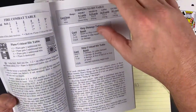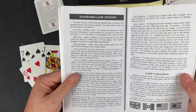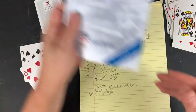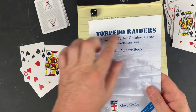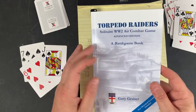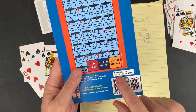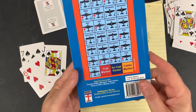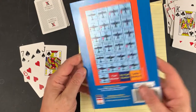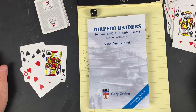You get the idea — I'm going to play this a few more times myself. That's the standard game. Again, Torpedo Raiders, solitaire World War II air combat game, it's a battle book game. Link in the description, 14 bucks. As always guys, I appreciate you watching the channel. Like, comment, and subscribe, and I'll talk to you in the next one.